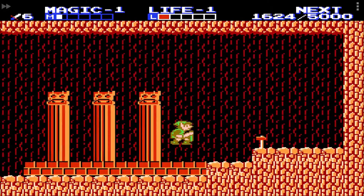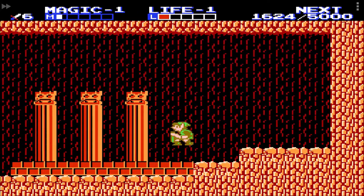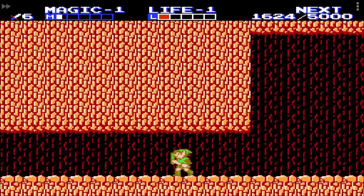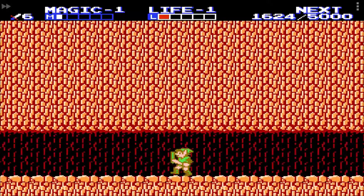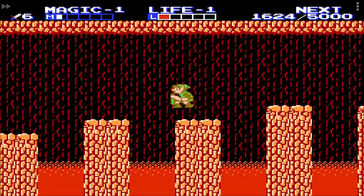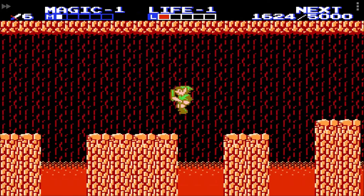And there's the hammer. Very important item, as it allows for shortcuts and access to previously inaccessible caves. You even need it to find the hidden town in South East Hyrule where the final magic container and the magic key can be found. I still have all my lives left, although I'm close to dying. Not all enemies respawn though, so losing this life is not a big loss at this point.